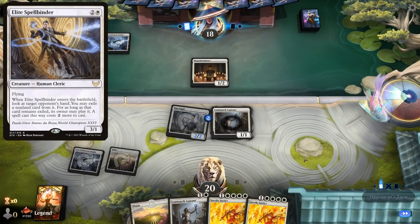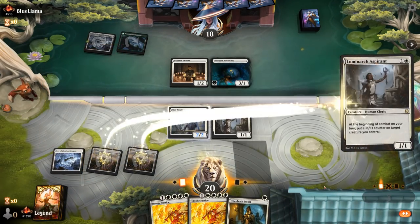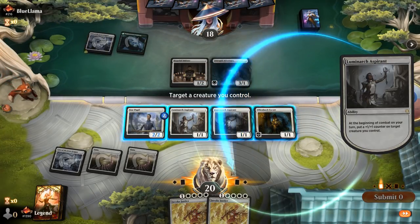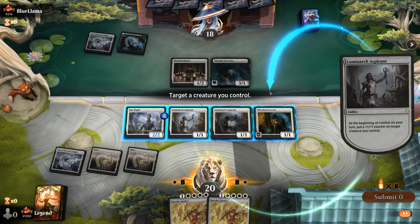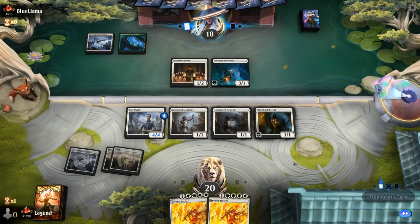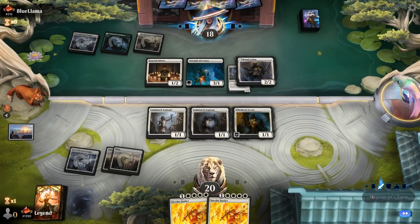That looks like a Green-White, maybe Naya variant with Intrepid Adversary. Get to double spell nicely. There's still the concern of Brutal Cathar exiling my Star Pupil. I think that's a risk I'm willing to take just to make it a 4/4 to discourage an attack. Or I could split the difference and put counters in other places. Let's make a 4/4 Pupil and pass it back. They've got the Brutal Cathar, of course. But at least we forced them to exile Star Pupil as opposed to Aspirant.